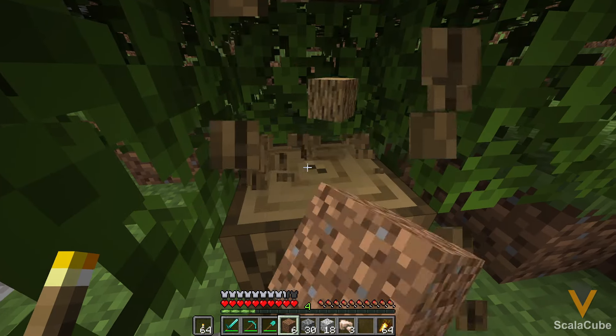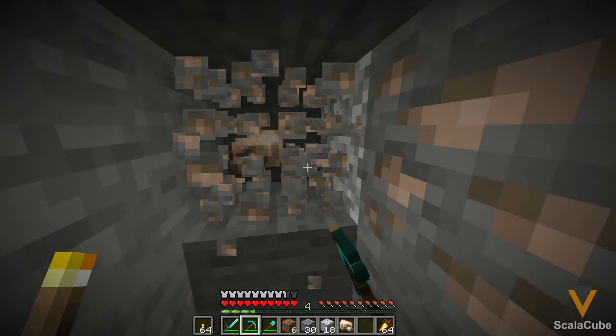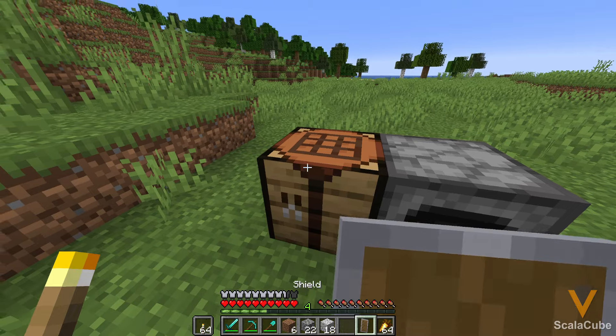You'll need six wooden planks, which you can get from punching a tree, and one iron ingot, which you can get from mining. Place the wood in a V-shape with the iron on top, and after it's crafted you can use it to block with your right click.